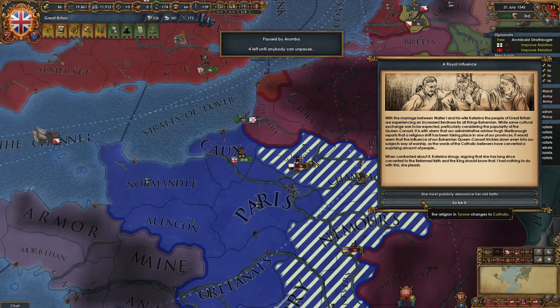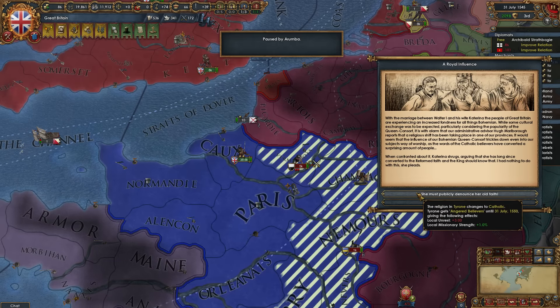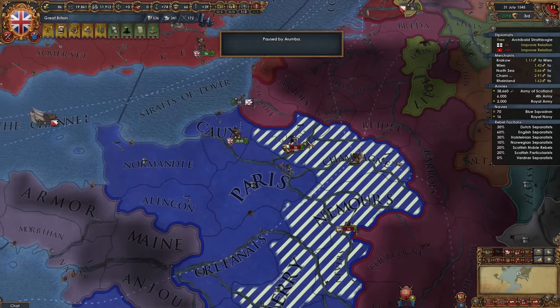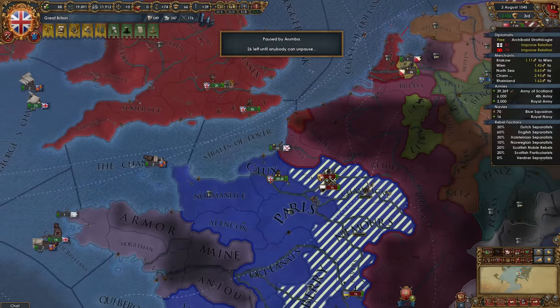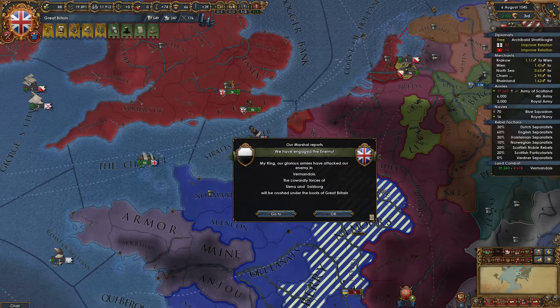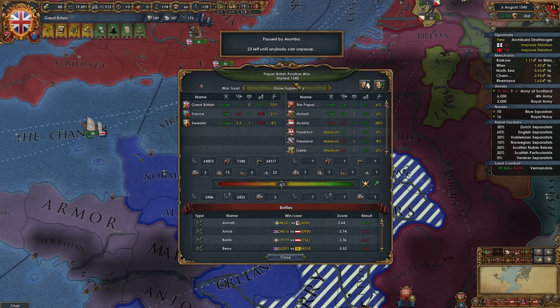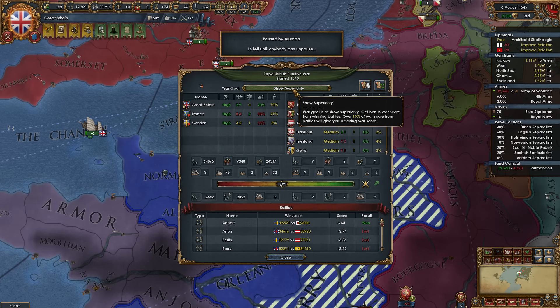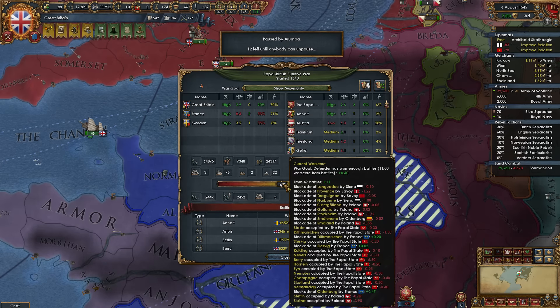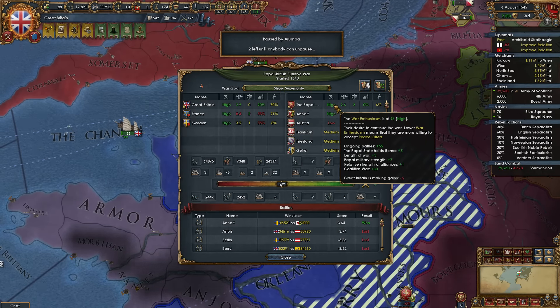Wow. Not from losing battles, just for winning? Well, it goes both ways — if we gain three, they lose three. But do they get the bump when we're defending? So they warred us with a coalition CB. So why are we getting this plus three to war battles? Yes, it's a Show Superiority Casus Belli. You'll notice the war overview says 'Papal British Punitive War started 1540' — so by the way we've been doing this for five years. War goals: show superiority, get bonus war score for winning battles, over 10% war score from battles gives you a ticking war score. Right now from 49 battles we have plus 11, so we're earning a ticking war score — you can see the green arrow ticking upward.